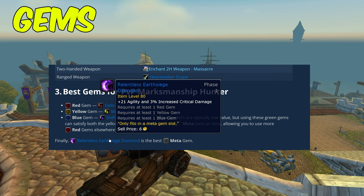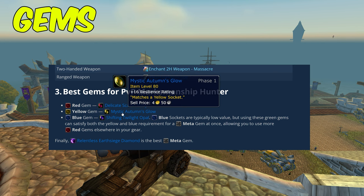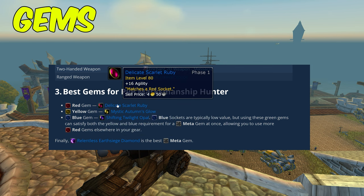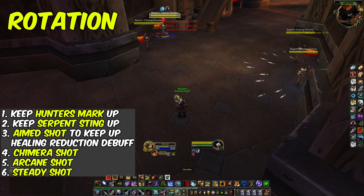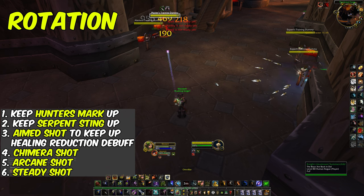For gems, the meta gem is the Relentless Earthsiege Diamond — 21 agility and three percent increased crit damage. For reds use Delicate gems, for yellows use Mystic but use Rigid if you need more hit rating, for blue use Shifting — blue is low priority so just use one to activate the meta gem bonus. Fill all remaining slots with Delicate gems.